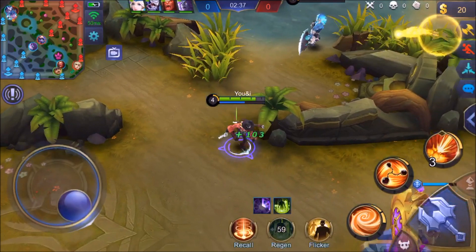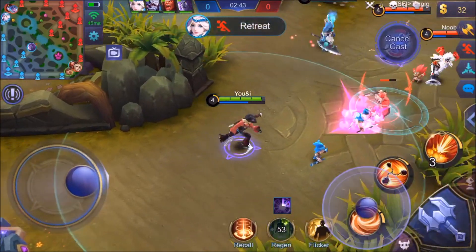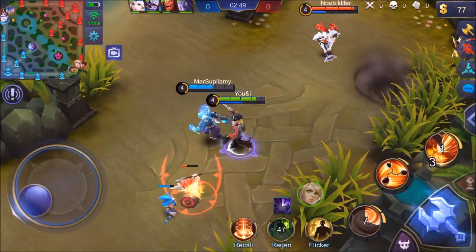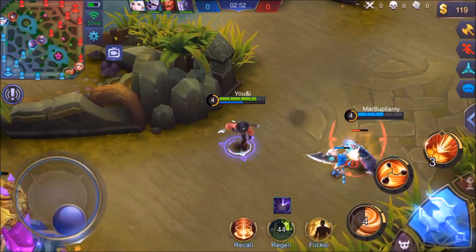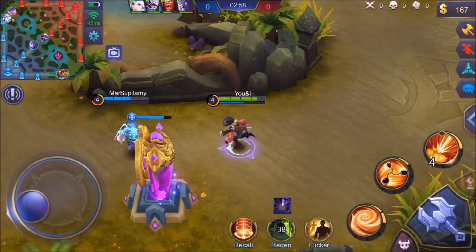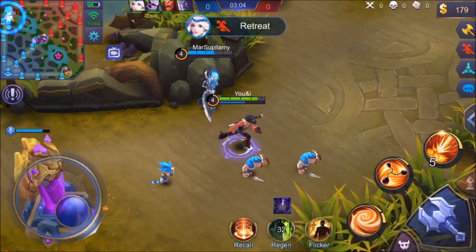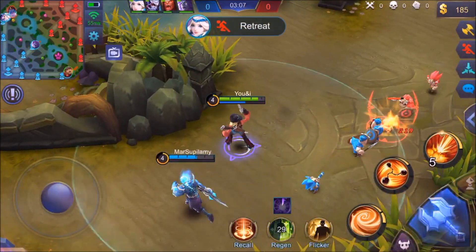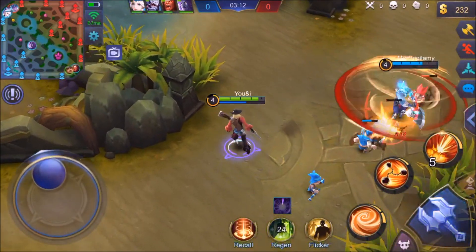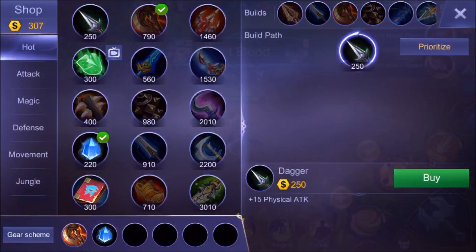It does a ton of damage scaling with your physical attack. What you want to do is use an ability, use an auto attack, use an ability, use an auto attack. Your ultimate does exactly that — I drop down that little grenade, boom, get a big shot off. Your ultimate stacks these grenades up to a maximum of five. You can use that ability, it does a ton of damage; then use your auto attack, that does a ton of damage too. The problem is running out of mana and how quickly you can fire them off — once you've run out it does take quite a while to regen them back.